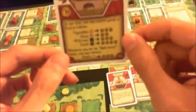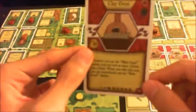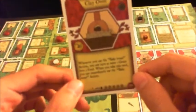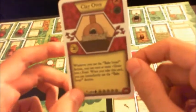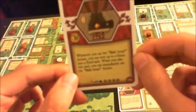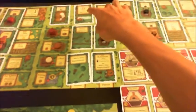Cooking hearths are much better than a fireplace. Clay ovens are a little special — whenever you use the bake bread action, you can convert one grain into five food, but only one grain. When you get the clay oven card, you can immediately bake bread, so if you have one grain sitting around, you can convert it immediately into five food. The stone oven works on the same principle: whenever you use the bake bread action, you can convert two grain into four food each — two grain for a total of eight food — and you can immediately bake bread when you buy it.